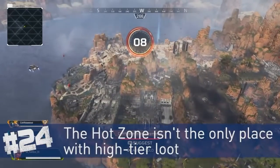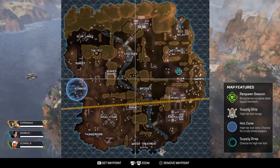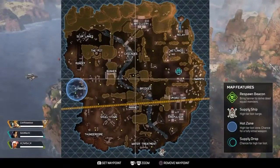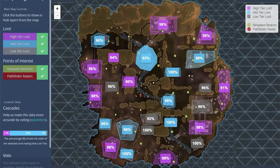The Hot Zone isn't the only location on the map with high-tier loot, but it does have the highest possible chance of finding a fully kitted-out gun — a gold version of non-legendary weapons that already has top-tier attachments. You still have a chance to get those guns in other areas of the map, but your highest overall chance is in the Hot Zone. A map showing every location and its corresponding loot tier is linked below.